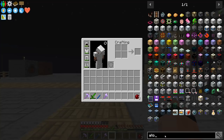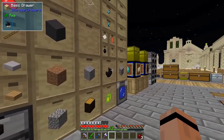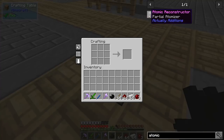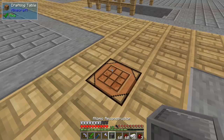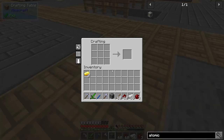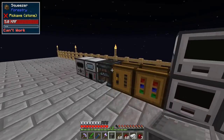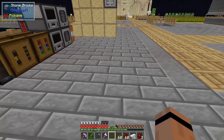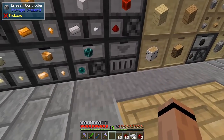The next thing I'm thinking about is an atomic reconstructor. We can get this block now because we've got the black quartz. Black quartz, sticks, iron, and redstone — easy. There's my black quartz, sticks, redstone, iron. Made one of those and one of those. I always like to have a gold pressure plate with it. Set it down at the end of the line of our machines and throw the pressure plate down — done. That'll fill up with power and now I can fix my mob farm a little bit.